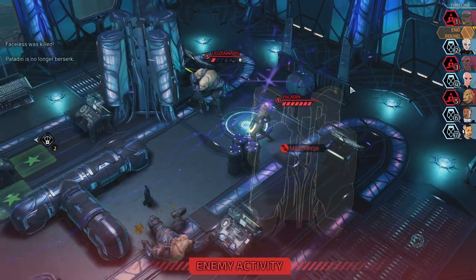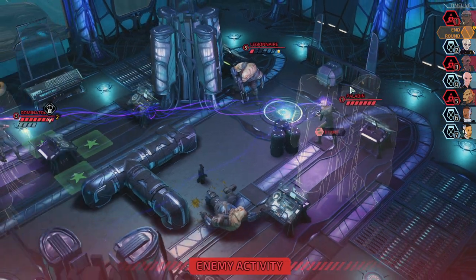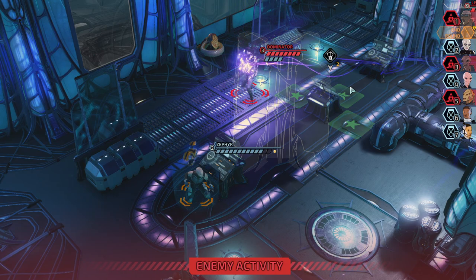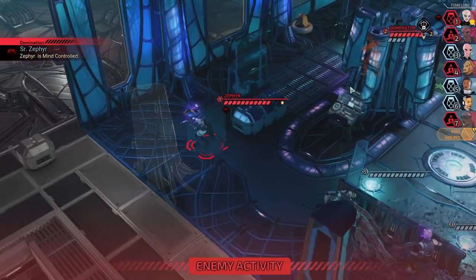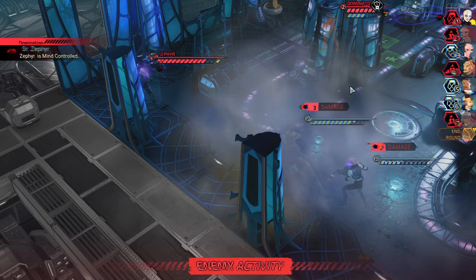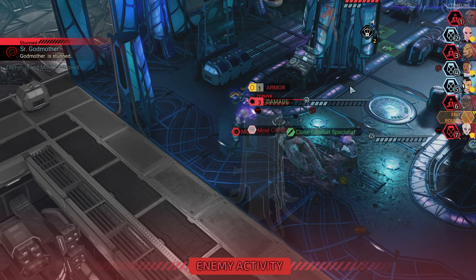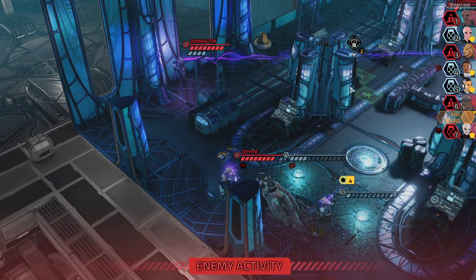That seems like a bad idea. Paladin — he's actually acting with my guy. What the fuck? He scored six damage. Holy fuck. Do I need to run away?